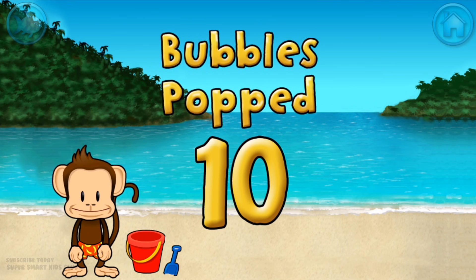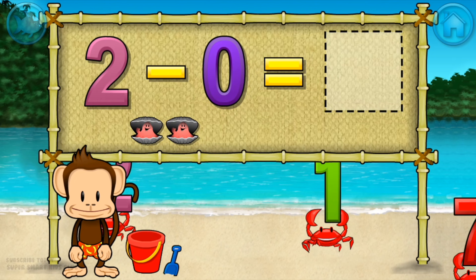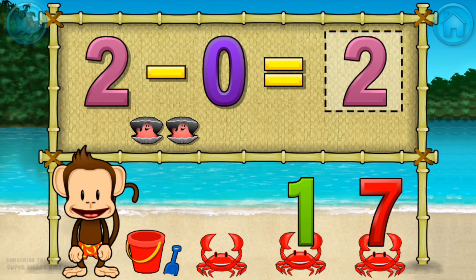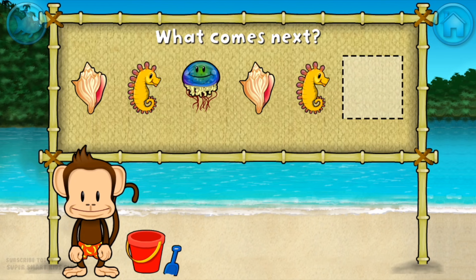One! 10 bubbles! Spectacular! Subtraction time! 2 minus 0 equals 2. Stupendous! Here's a pattern: shell, seahorse, jellyfish, shell, seahorse. What comes next?